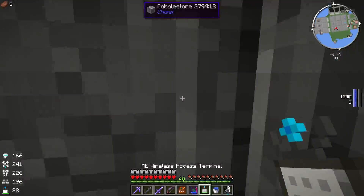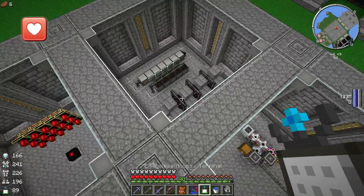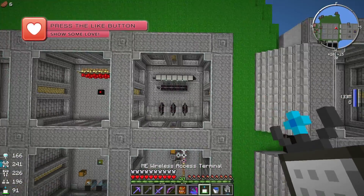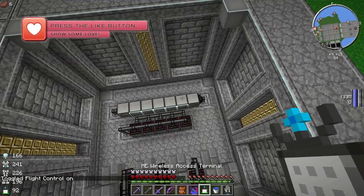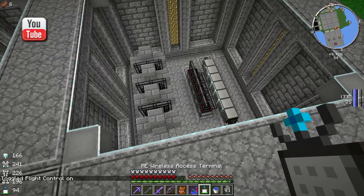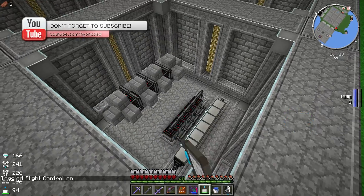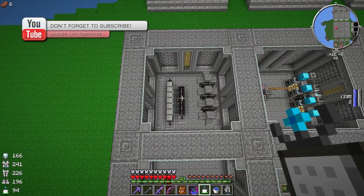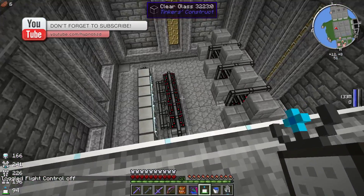Alright guys, I think that's going to do it for this episode. We got quite a lot of stuff done — making octuple compressed cobblestone almost automatically. I still have to set a few more of those patterns on the schematics but we are well on our way. Thank you guys for watching, remember to leave a like on this episode if you liked it, and we'll see you next time!